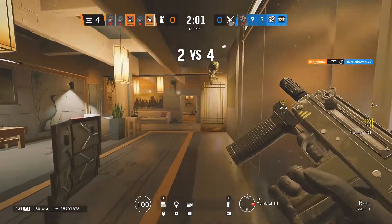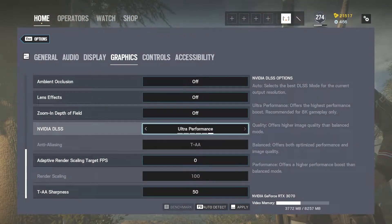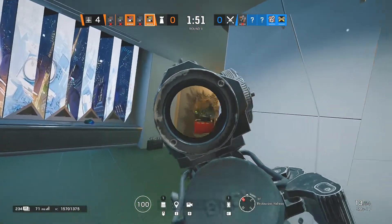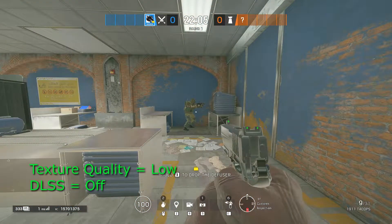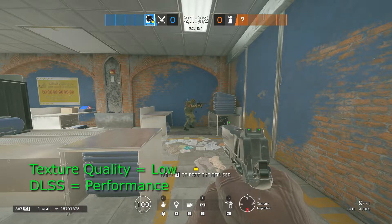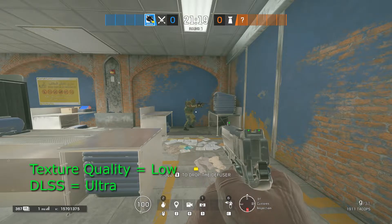It comes with four modes, not including off and auto: Quality, Balanced, Performance, and Ultra Performance. Quality mode offers high image quality and a small performance boost — this should be closest to what you have now with a slight performance increase. The Performance setting offers a greater boost but the quality may suffer slightly. I honestly didn't notice a difference between the Quality setting and off for the most part, and I'll show you my tests in a bit. Then there is Balanced mode, which is a split between quality and performance. Last is Ultra Performance — it offers the greatest performance boost, however I did notice a change in visual quality.